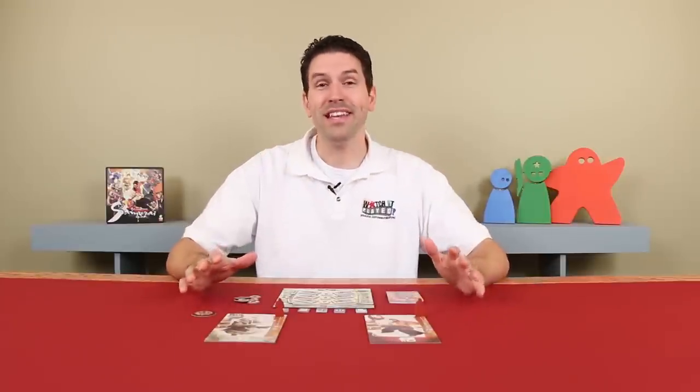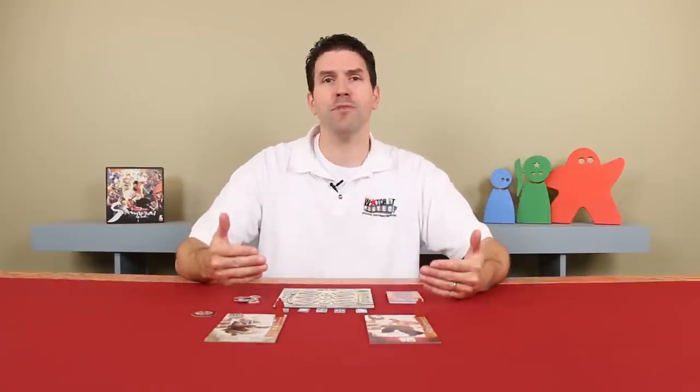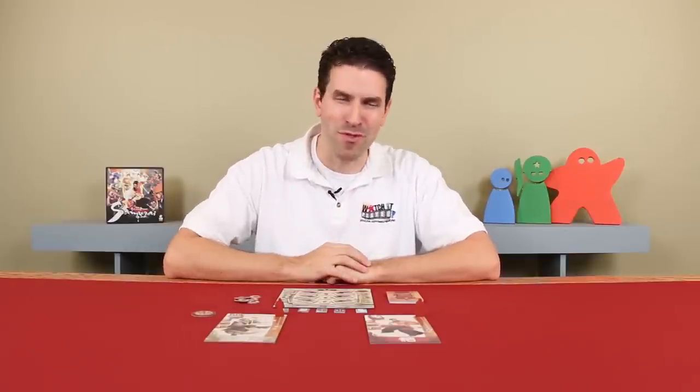And that's how you play Samurai Spirit. If you have any questions at all, don't hesitate to put them in the comments below. We didn't go over all the kiai powers and the various support token abilities — those are found at the very back of the rulebook and they're quite easy to follow — but we're going to be doing a full playthrough of this game as well, and we'd like you to join us, so consider subscribing to the channel. Maybe you'll see some of those symbols explained there, but until the next episode, thanks for watching.